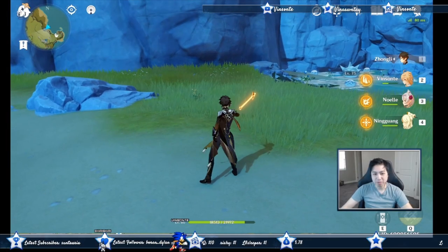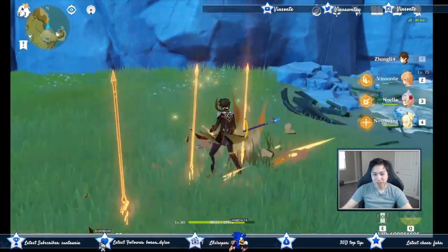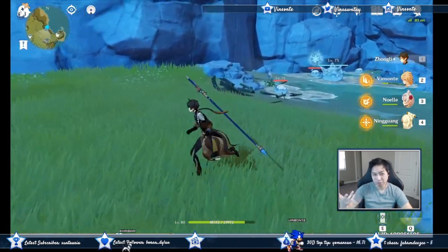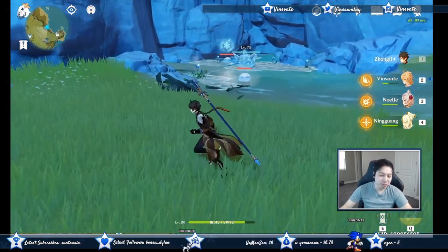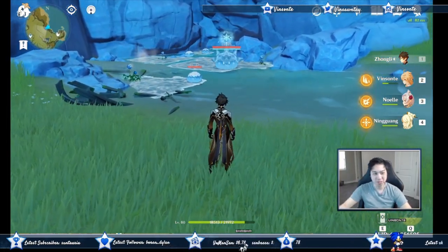Let's talk about his basic attacks. That's the basic attack combo, and this is the charge attack. It doesn't do that high of a percentage, and this is more of a Geo support build, so don't worry about the physical stuff. You could totally build it, but it requires a lot of investment. His ascension gives you Geo damage bonus.